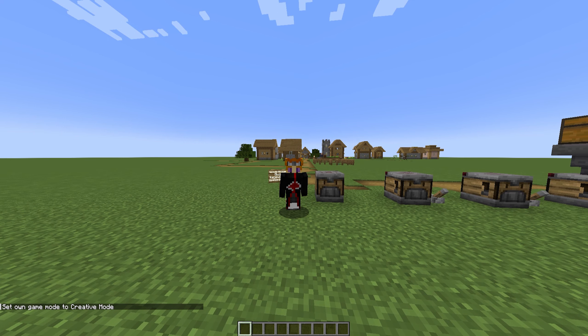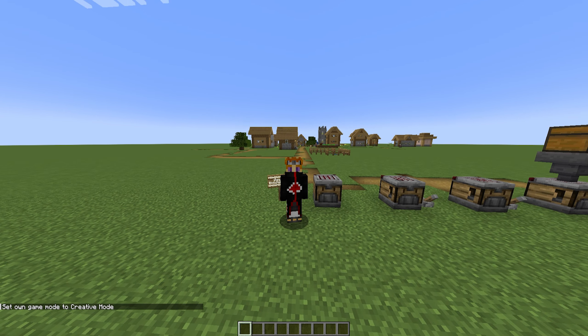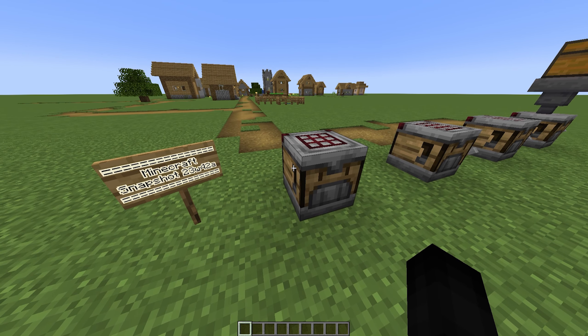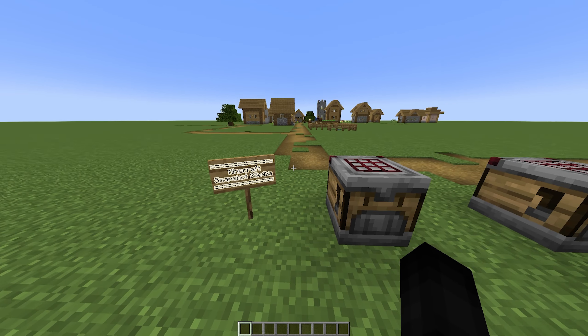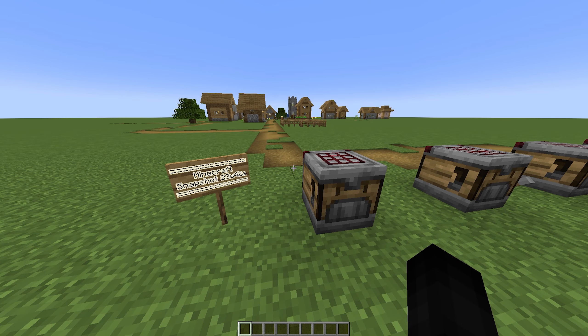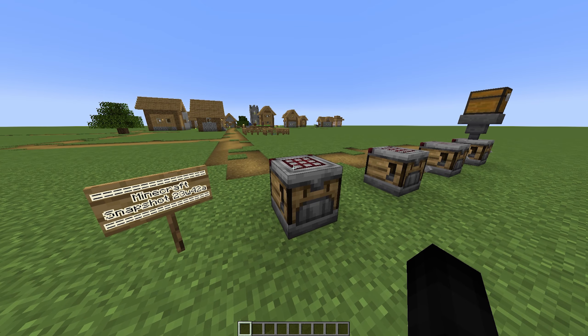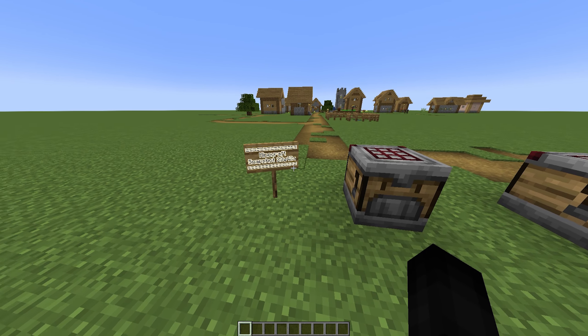Hey guys, Austin here, and welcome back to another Minecraft snapshot update video. Today they have added in the brand new item called the crafter — an auto crafting item that you would think would be in a mod for Minecraft, but this is making its way to vanilla Minecraft. It has a very simple feature: it auto crafts items for you. Today we're going to show a few examples of what it can do.